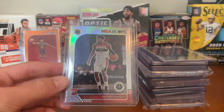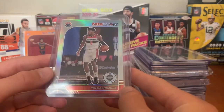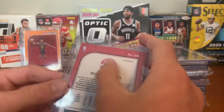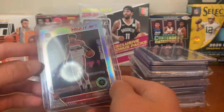Next we have the Wizards. For them we have a Rui Hachimura silver — this is from NBA Hoops Premium Stock, very sweet card. I had two megas of Premium Stock, one was opened off camera, or half of it was, and got this — a very cool card.